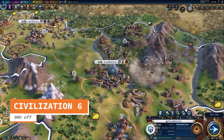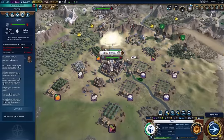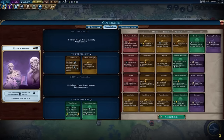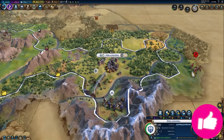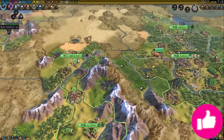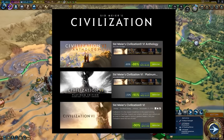At 90% off for the base game, you're looking at something like six or seven US dollars to pick up what is probably still the most popular turn-based 4X historical strategy game on the market. Even though it released in 2016, Civilization VI continues to receive updates as well.